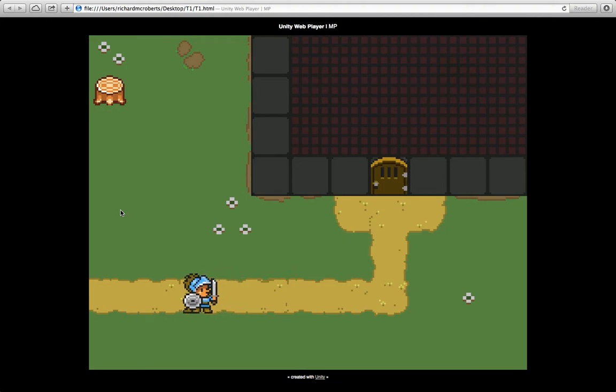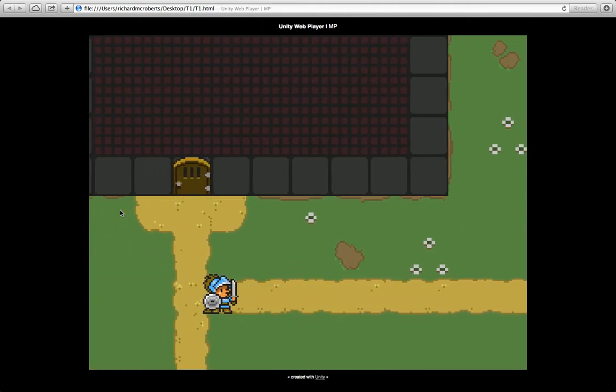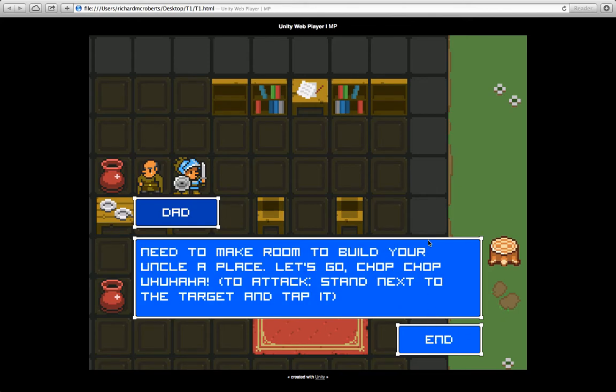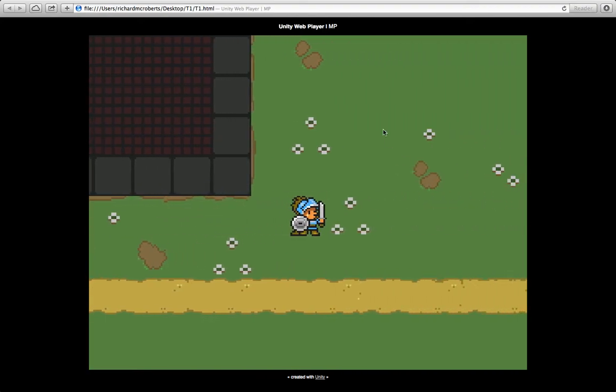Each move Pedro does is a turn, so we'll see when we get to the next area — when we're fighting enemies — that each move Pedro does is a whole turn. We follow the path, go into the house, and here we have Pedro's father. He says, 'Hey son, you finally got up out of bed. Go chop those two tree stumps down between our houses — you've been putting it off for ages. We need to make room to build your uncle a place. Let's go — chop chop!' Then we get instructions: to attack, stand next to the target and tap.